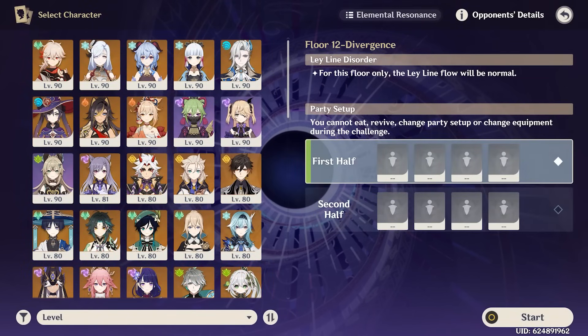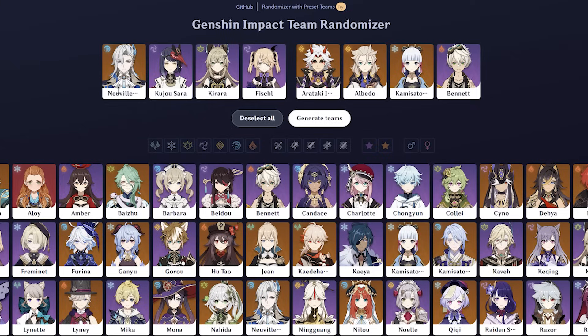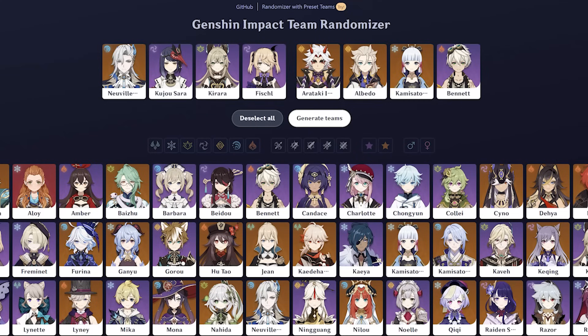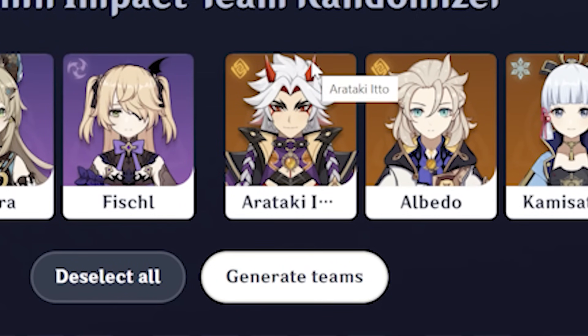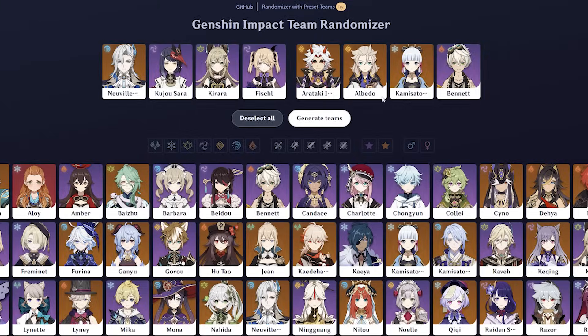That's the cue to head back to our randomizer and randomize two more teams for floor 12. Alright here we go, two more teams. First half we have Neuvillette, Kujo Sara, Kirara, and Fischl — which is pretty decent. Not sure how good my Kujo Sara is but hopefully that side can hold up. Second half we got Arataki Itto, Albedo, Ayaka, and Bennett. Interesting sides.